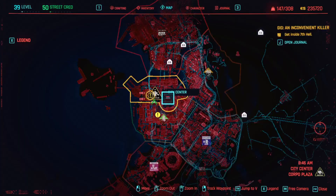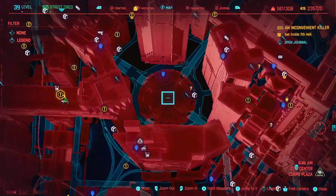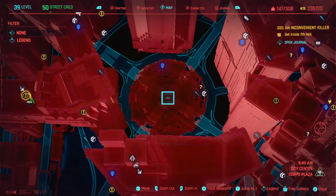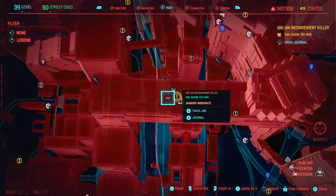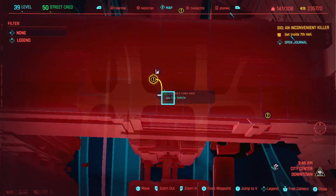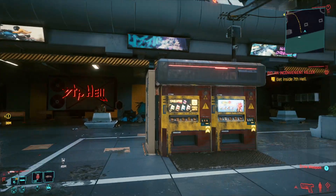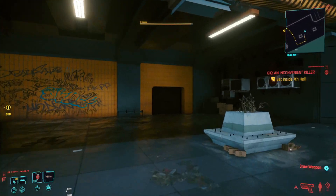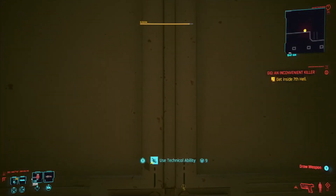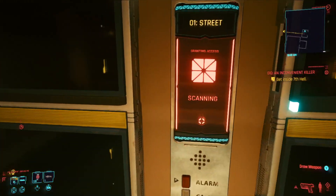There are two zero-requirement terminals at this location in the city centre. Zoom into the roundabout right in the centre and head directly west — you'll come to this red bridge. Underneath the red bridge there is a gig called An Inconvenient Killer, but it doesn't matter whether you've done it or not. Right where I am located should be in front of the Seventh Hell. Head to the right of the sign — there's a doorway where you need nine technical ability to access this elevator — then head down into the Seventh Hell.